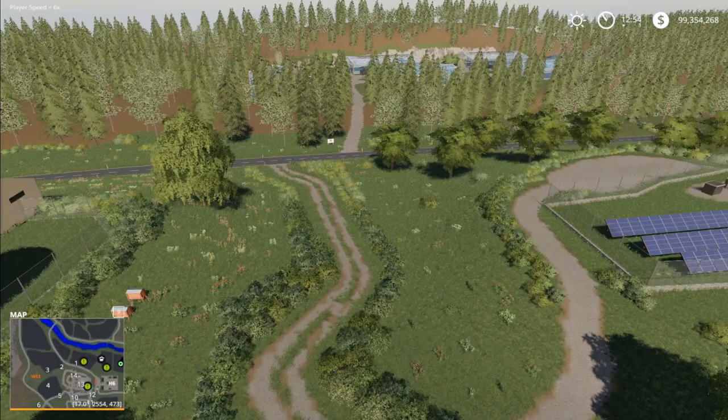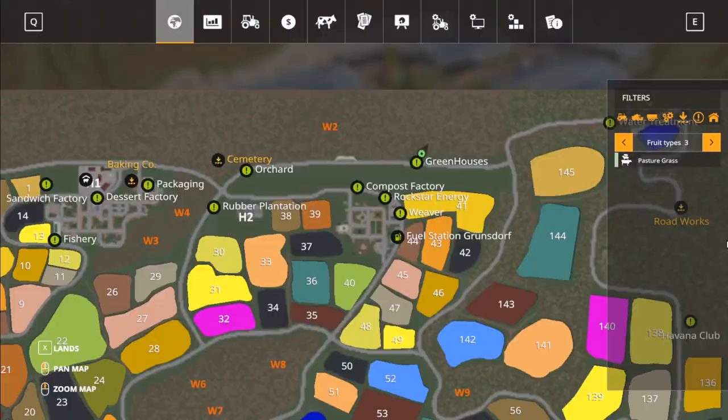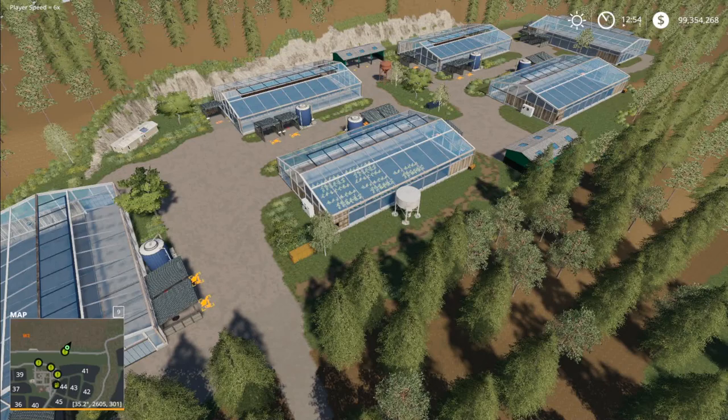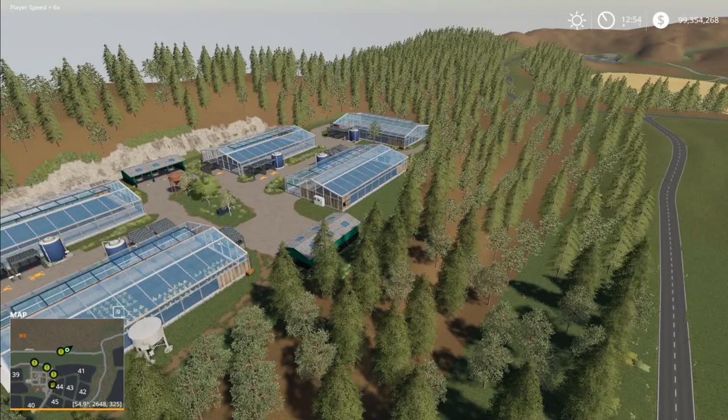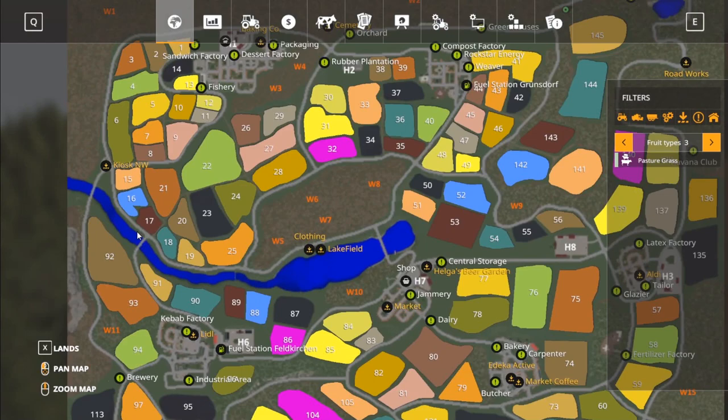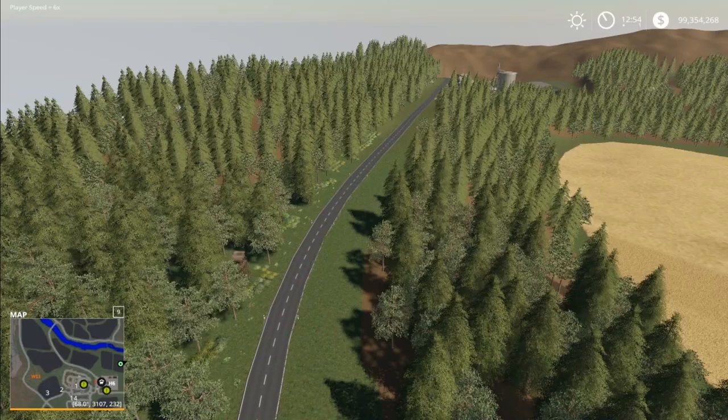Up here are the greenhouses, which are pretty important. They produce cauliflower, red cabbage, melons, pumpkins, tomatoes, and coffee beans — quite a bit of extra stuff. Now looking at the map, we started at the store, crossed the bridge, worked our way around here, came out and looked at the northern section, dropped down, looked at the compost and energy plants, and now we're at the greenhouses. There are some massive fields on this map — 145 fields doesn't look that big on the map overview, but individual fields can be very large.